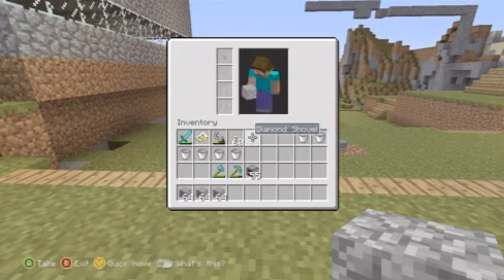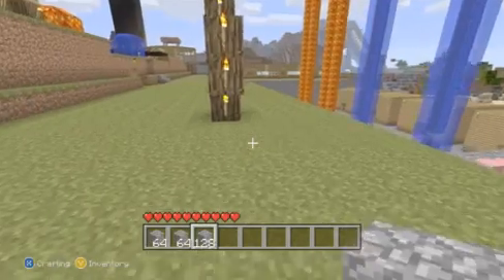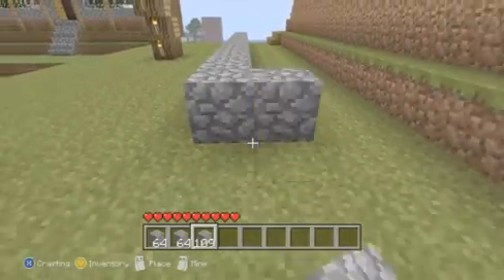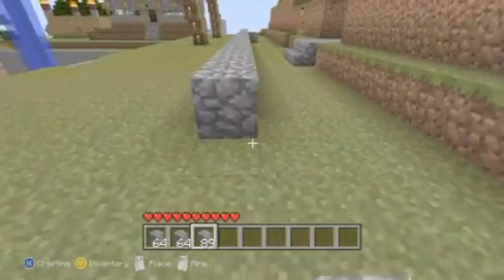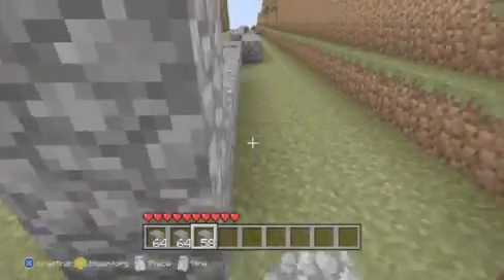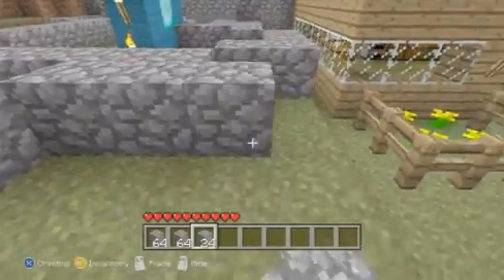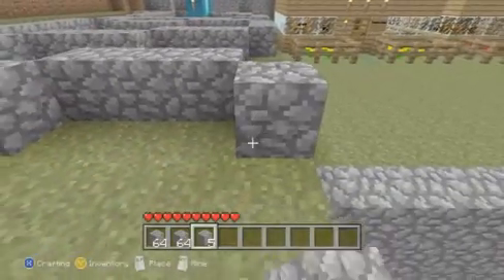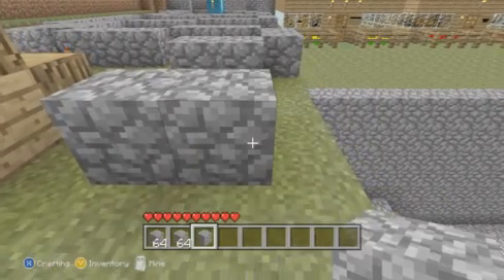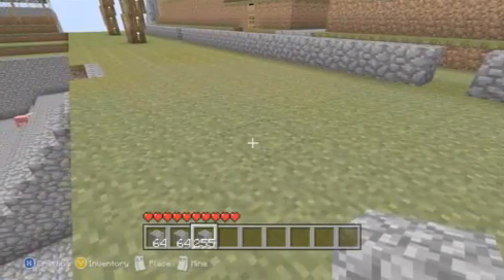If you press B to get out of your inventory, it's gonna pop up as 128. I'll even place all of it down just to prove to you that it's unlimited. It does take a while for it to run out. As soon as it runs out, I'll place one at a time — it's gonna go to one, then bounce into another cobblestone, and then bounce into a 255 stack of cobblestone.